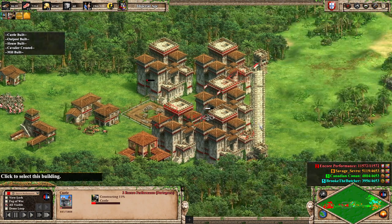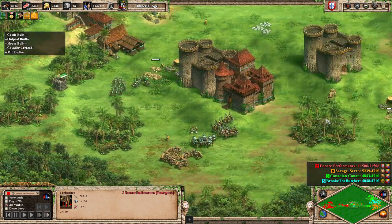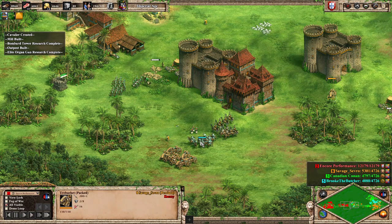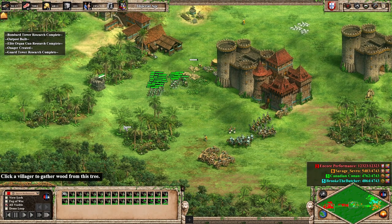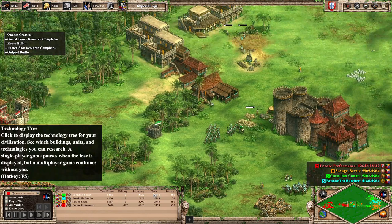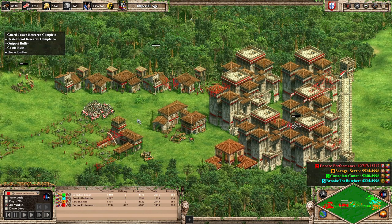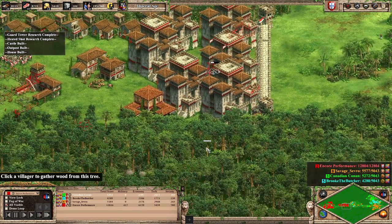Coming up with another castle for a total of six, with a few trebuchets to prevent enemy trebuchets from taking them out. But they decided to build eight trebuchets, meaning the only way to counter these is with units. Since they're three separate civilizations with quite different tech trees, I basically have to be building three different counters, and what's to say they won't just switch?